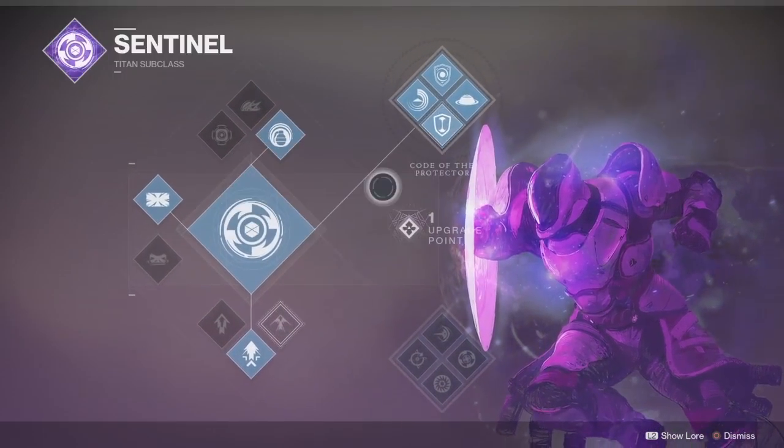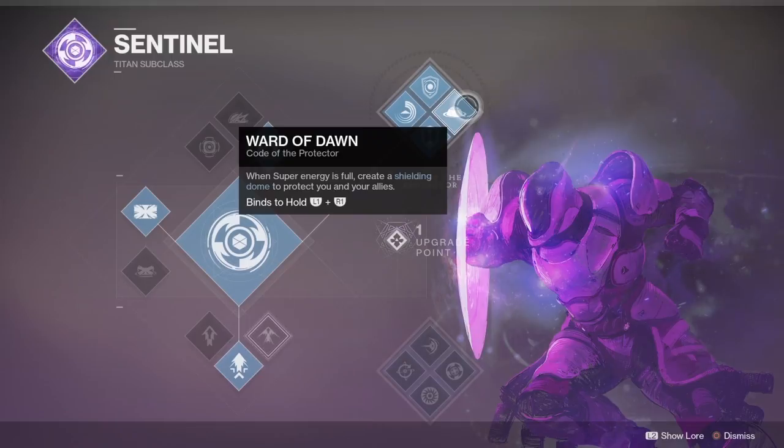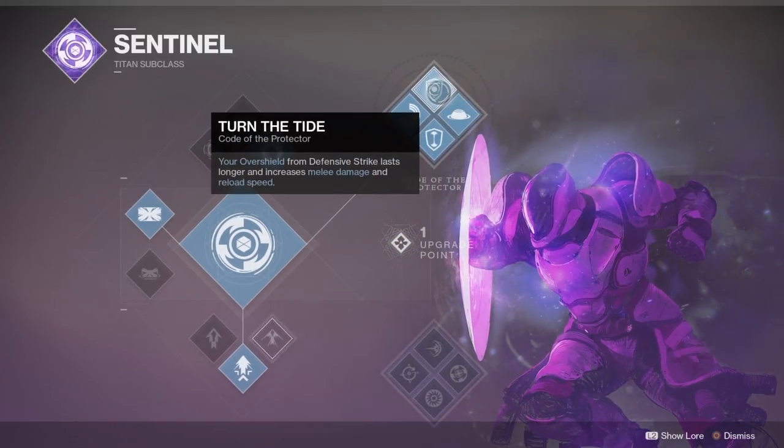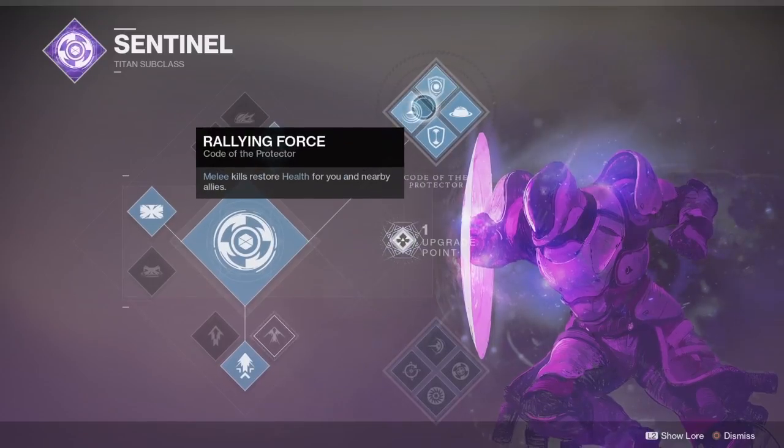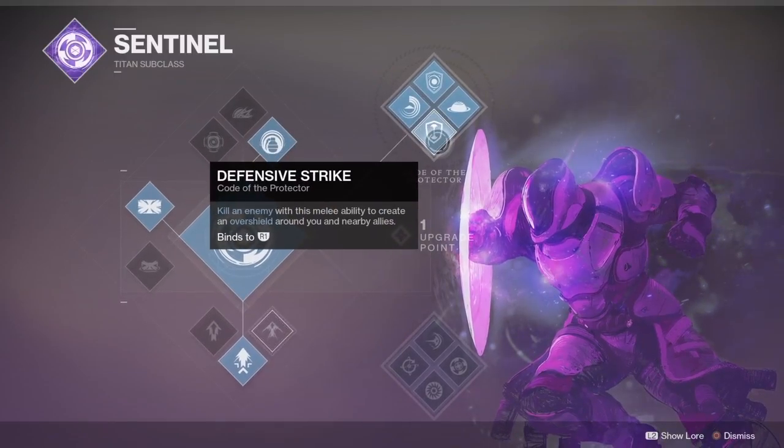The skill tree is Code of the Protector. Ward of Dawn: when super energy is full, create a shielding dome to protect you and your allies. It binds to hold L1 and R1, so instead of just pressing L1 and R1 you have to hold down the buttons to create the bubble. The same applies if you use X — you hold down X to create the bubble.